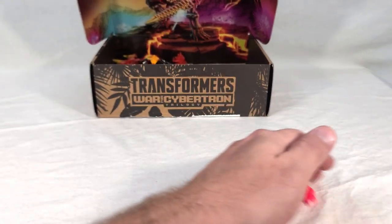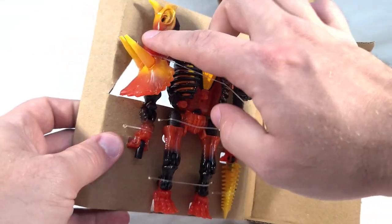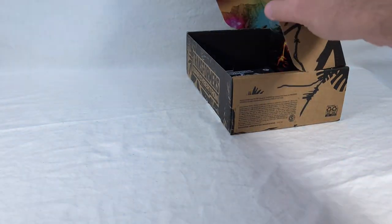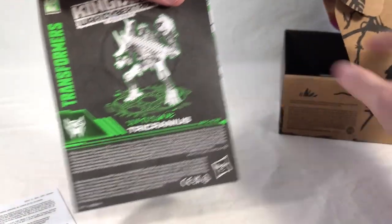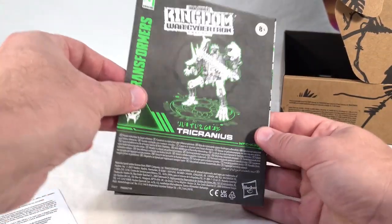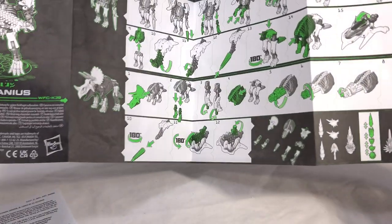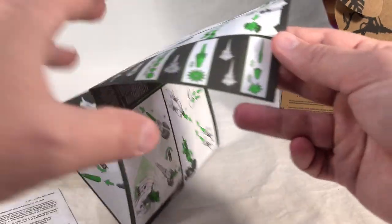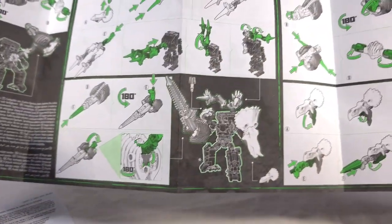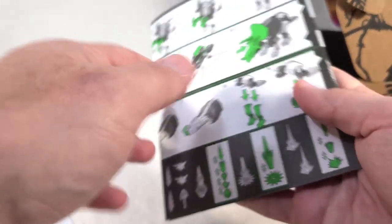But yeah, these are all reuses done up in new colors that they haven't been done in before. And then we get Tricranius himself — all new translucent colors that look like lava. Gets a new head that changes it to an actual Triceratops, hence the name Tricranius. Here's the bottom of our box with a nice Maximal symbol printed on. And then we get our instructions. You got his name and render up here. You get his robot mode, and the transformation to his beast mode. Then you get the breakdown of his parts into individual pieces, how to connect the blast effects together, how to make the big hammer mode, his weaponized forms. All in all, pretty cool looking. I'm glad they didn't skip on the instructions.